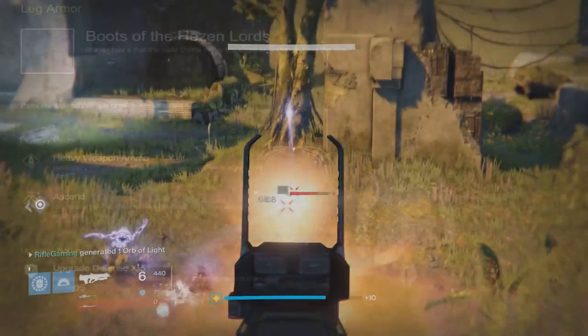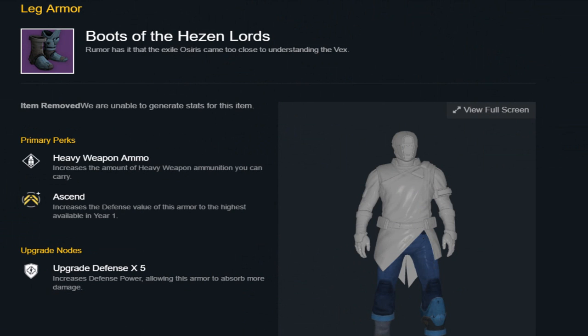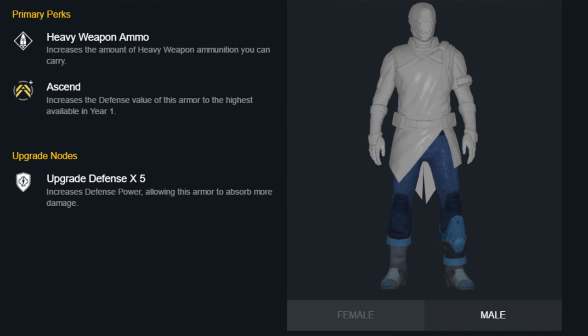Next I got you guys the boots. 'Rumor has it that the exile Osiris came too close to understanding the Vex.' That's what the description reads for the boots.